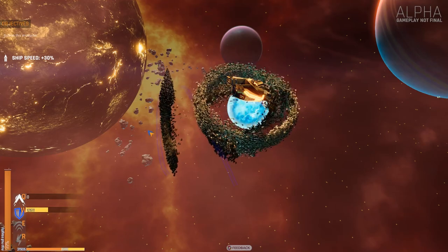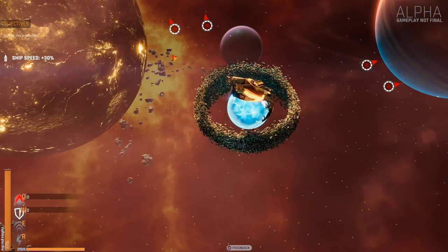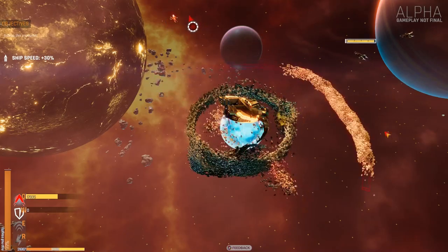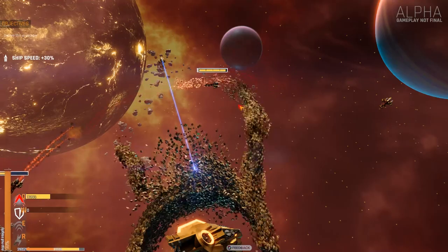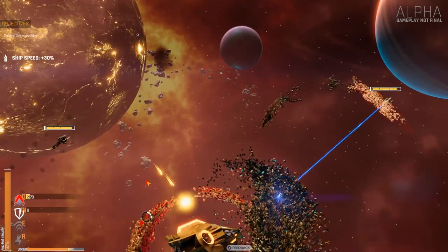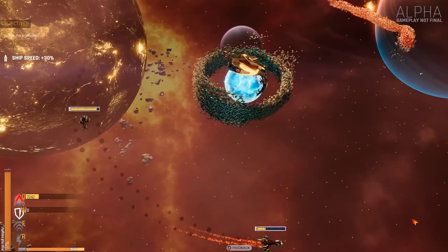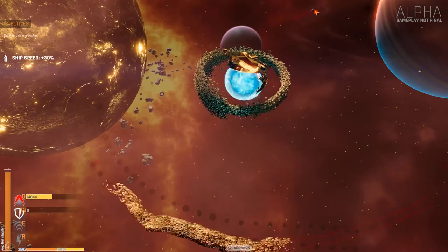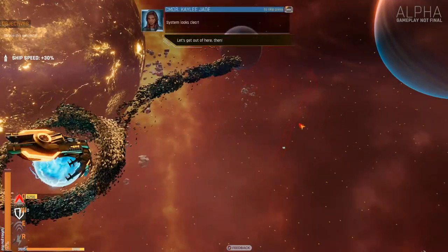More incoming. Oh, they bugged out. Let's cancel that. We've got a certain amount of drones. Let's go in that direction — he's bugged out again. System looks clear. Use the drones to collect the resource so I can use it to upgrade.